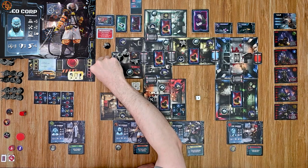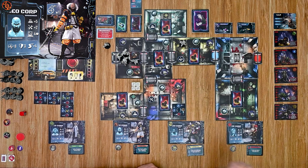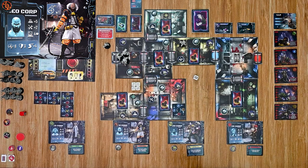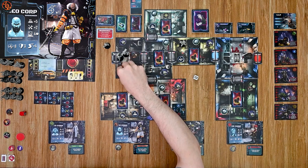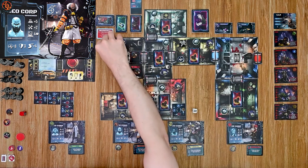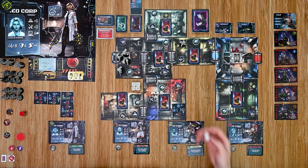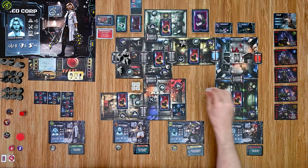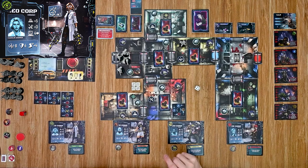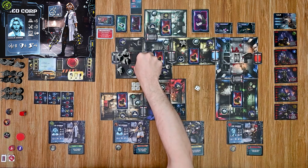My bioengineer moves one space and attacks the ripper — rolling a six, definitely enough to take care of him. His last action, he moves one space into the panel. Note that pods don't hinder movement, so you can freely move through spaces that only have pods. Finally, my chemist moves in, attacks a pod, rolls a four plus her four for eight plus one bonus for nine — enough to take care of the pod. Her third action she opens a door.